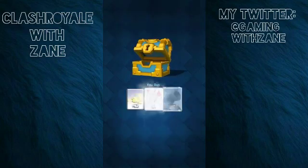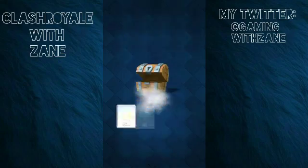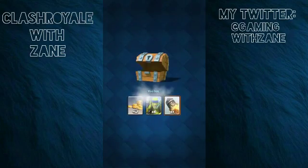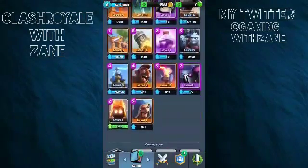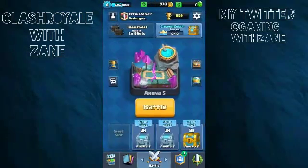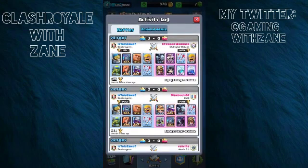I didn't do much — I just opened that gold chest and some free chests. Let me go ahead and start that silver chest unlock. As you can see, I didn't attack in 39 days; I haven't been on this account too much, just to open chests.